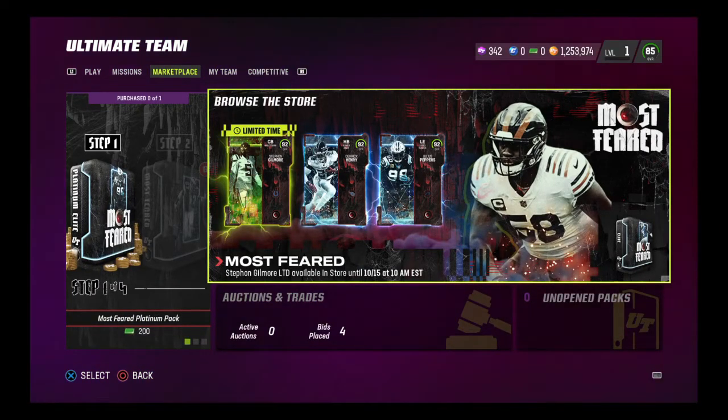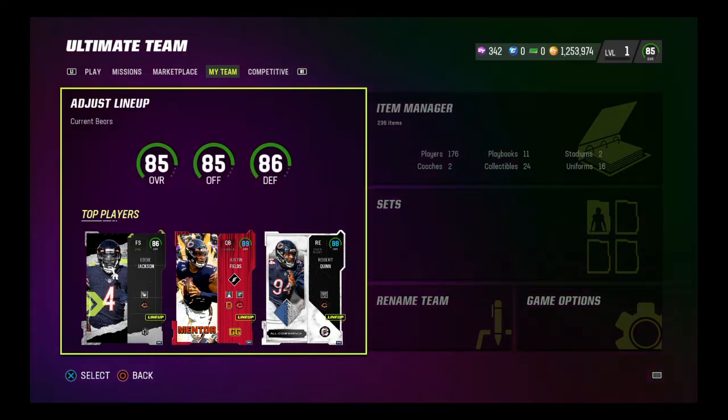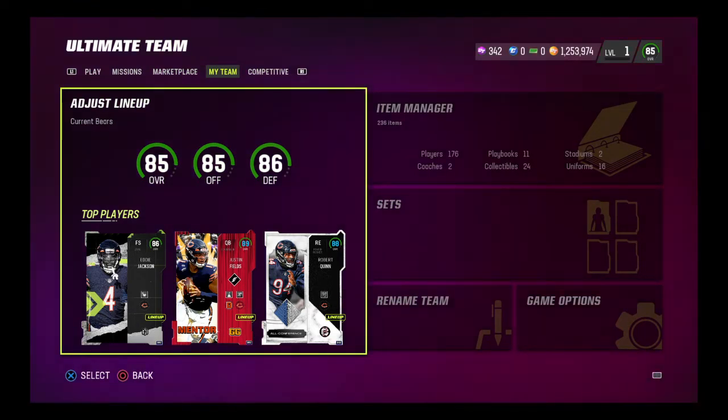I love that our boy is on the cover there — Roquan Smith right there on the store. Shout out to Julius Peppers. We're adding both those guys and one more card to the lineup. We're still an 85 overall with an 85 offense, but our defense shot up from an 84 to an 86 because of those two guys, and another card on defense as well.